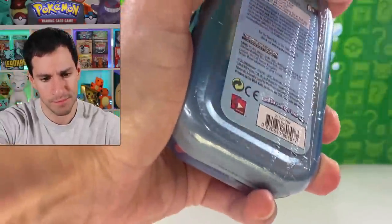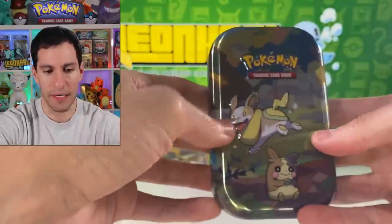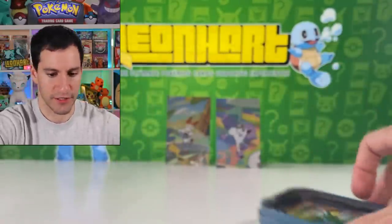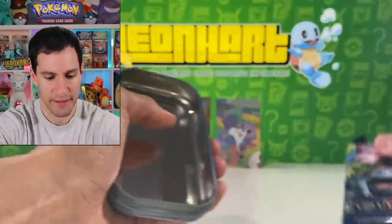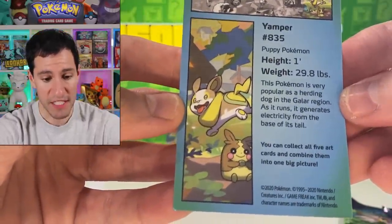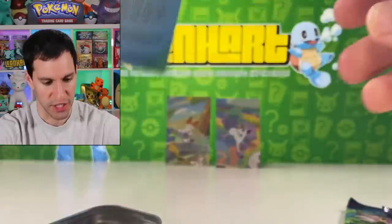The Sword and Shield pack — I want to say fighting energy. We got fire energy: Salazzle, Dugtrio, Rookidee, Shelmet, Mawile, Ponyta — that's appropriate for the tin — Snorlax reverse rare, and a Sandaconda non-holographic. And then there was one — I guess it's a Yamper tin even though Morpeko is on the bottom. I'm guessing it's the Yamper tin and Morpeko's just kind of chilling there.